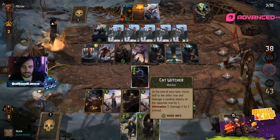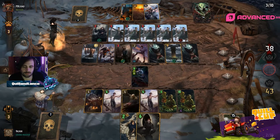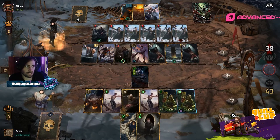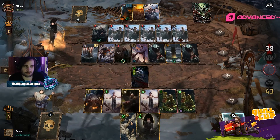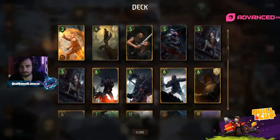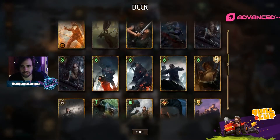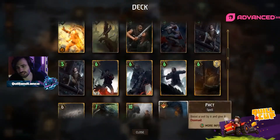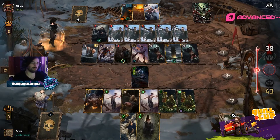Unless you're able to swarm super fast in one turn... Witcher swarm can get to three Vitality right away, but if you go Quen into Witchers you can get some pretty good Vitality value down early with the Cat Witcher Adept.